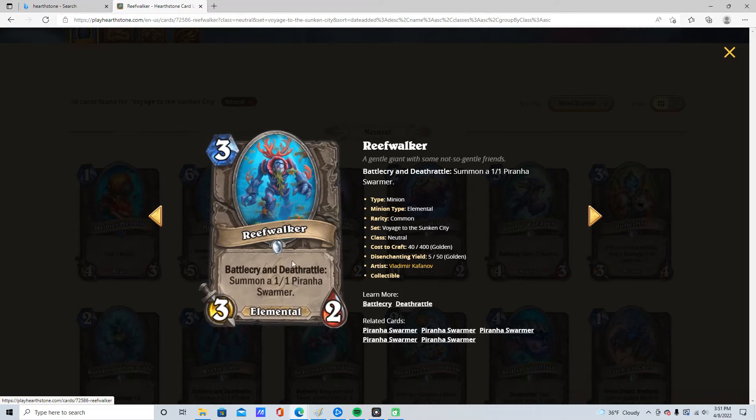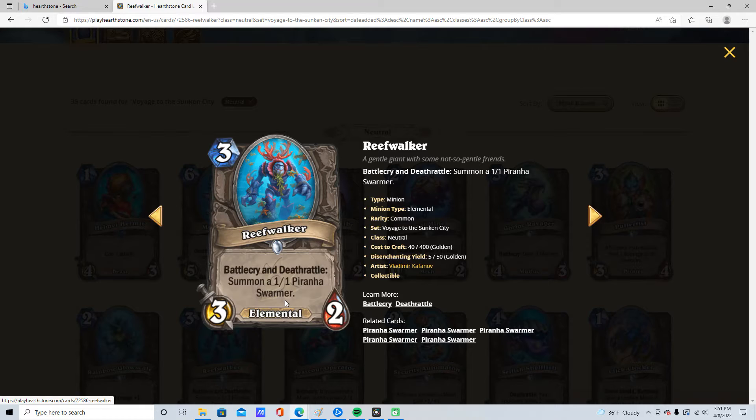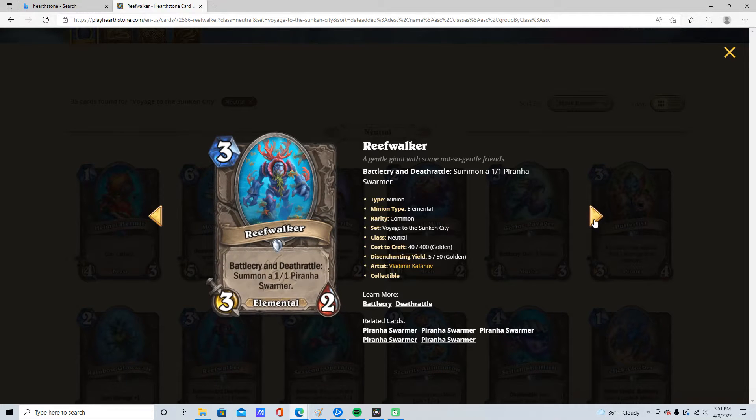3 mana, 3/2, Battlecry and Deathrattle: summon a 1/1 Piranha Swarmer. It's an Elemental. Only Shaman is going to want this, and so I'm going to say it's 4 star because Shaman is going to like it. It's very good for swarmy Shaman.